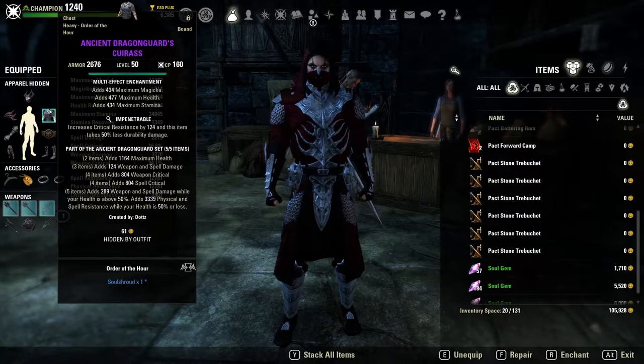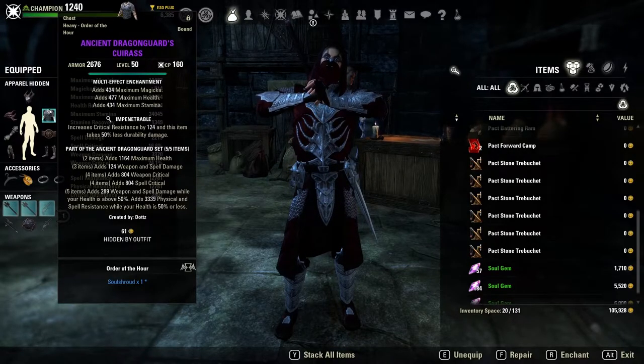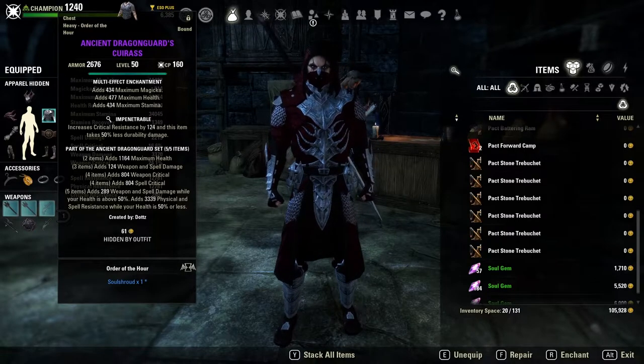We are also running five pieces of Ancient Dragon Guard. I absolutely love Ancient Dragon Guard for my StamCro — it's a really strong set in medium. It gives you a line of maximum health, a line of weapon damage, a line of weapon critical, and 289 weapon damage when you're above 50% health and 3,300 resistance when you are below 50% health.